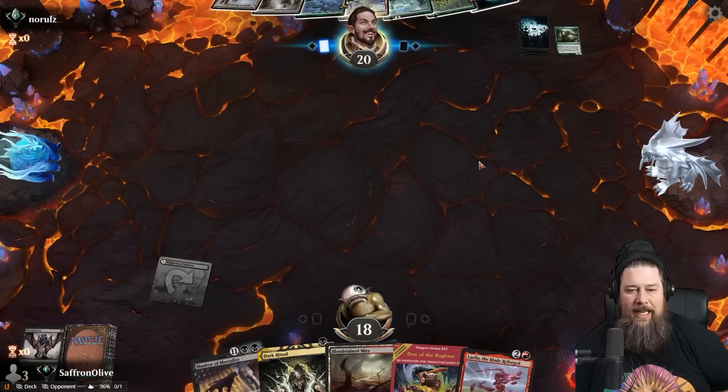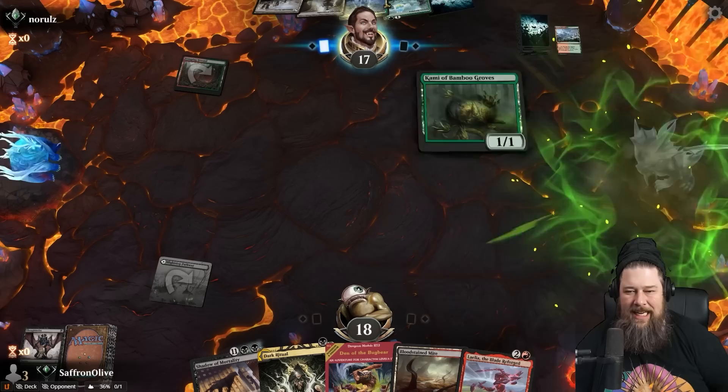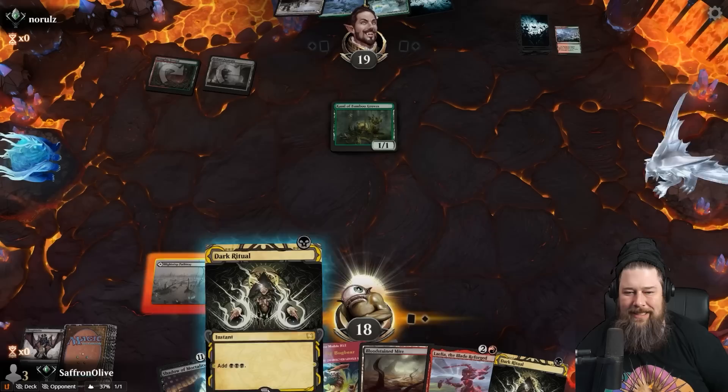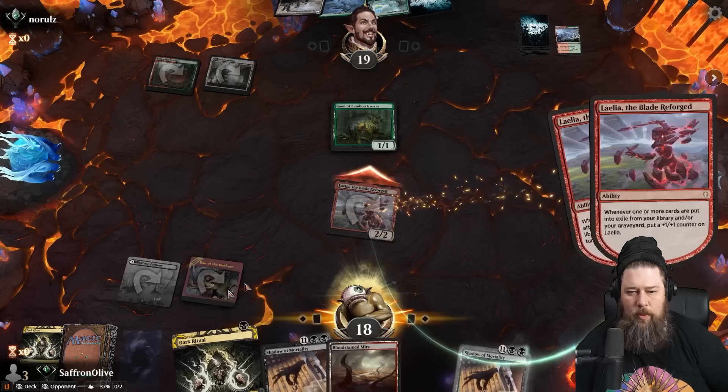I expect we're getting Abriel Grazer'd — the Alchemy Abriel Grazer, which I hate even more than regular Abriel Grazer. So many rituals. Dark Ritual, Den of the Bugbear, get down Layla. Do a little attacking, exile a card, grow the Layla. Don't mind exiling the Shadow Mortality. We don't have a Necro at the moment so we can't lose enough life to get down the Shadow easily — a second Shadow doesn't do much.